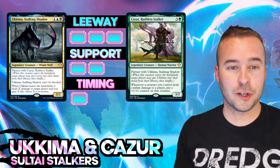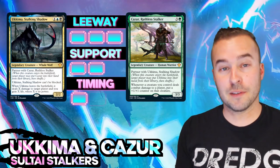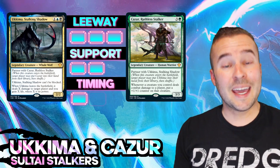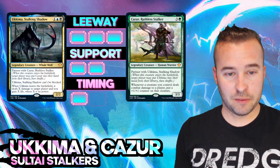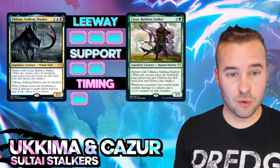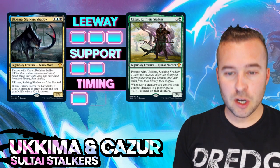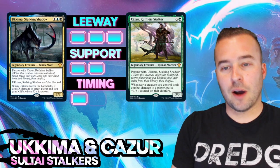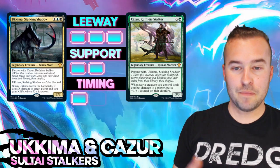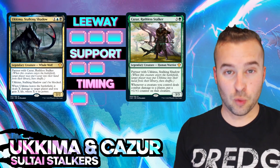Let's cover our partner commanders. That's going to be Yukima - pretty sure that's how you say it, and if I'm wrong I apologize, but that's how it's going to be for the rest of the video. Yukima costs three total mana, has partner with Sazur, can't be blocked, and whenever Yukima leaves the battlefield it deals X damage to target player and you gain X life, where X is its power. Sazur gives a plus one counter to any creature you control that deals combat damage to a player.